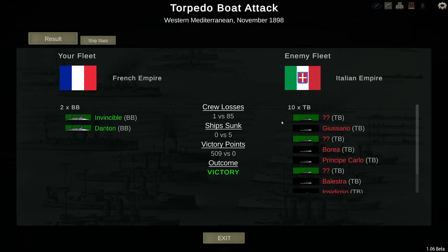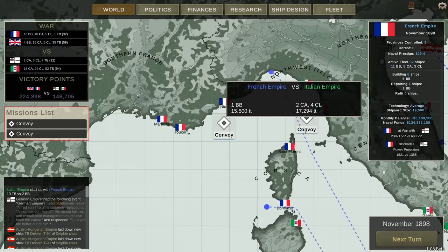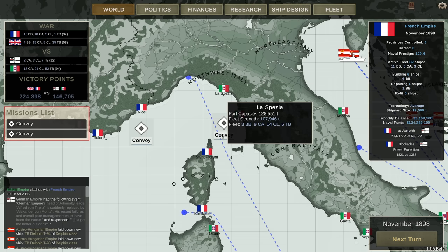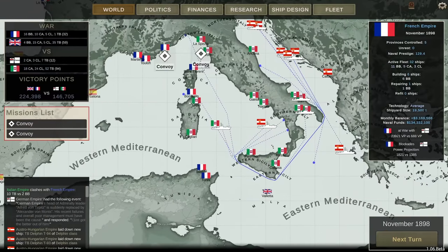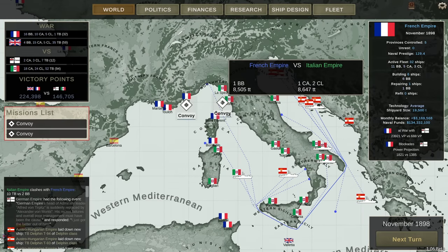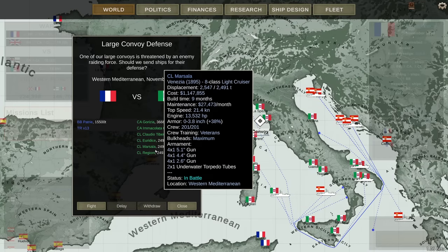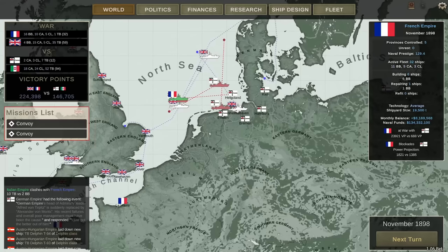The Italians lost another five torpedo boats in that attack. Ten torpedo boats could have been a problem. There were a few more conflicts. We have a convoy with a battleship going up against a couple of cruisers — the Italians are going to use nothing but cruisers. It's more of a slog, I think — I'm just taking down one cruiser after another, defending my convoys with a battleship. These guys don't stand a chance, and these battles don't make for very interesting content either.